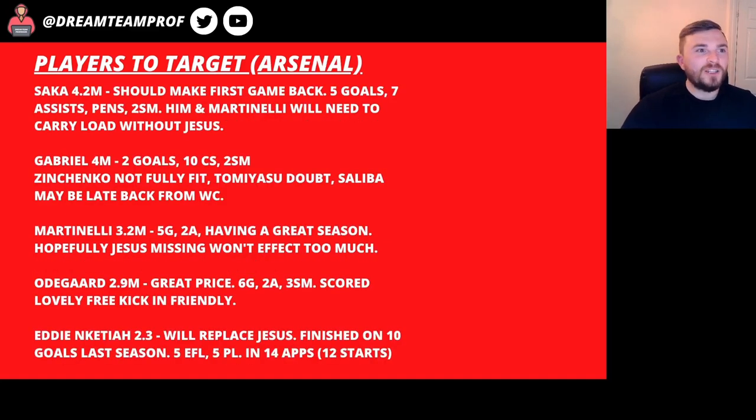On to Arsenal. Saka at 4.2 million should probably make the first game back after the World Cup. He's got five goals, seven assists and he's the penalty taker at the minute. Him and Martinelli are really going to have to step up to carry the load without Gabriel Jesus. Without Jesus, Saka's form could dip — there might not be as many opportunities for him — so we'll wait and see. But I think 4.2 is a really good price for Saka.